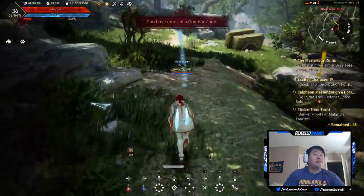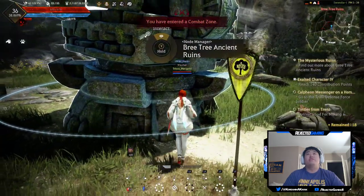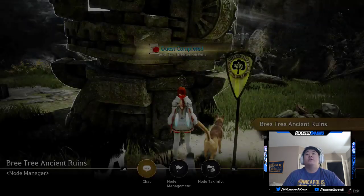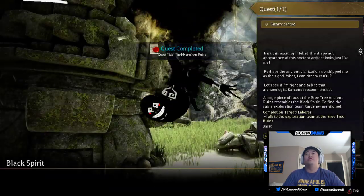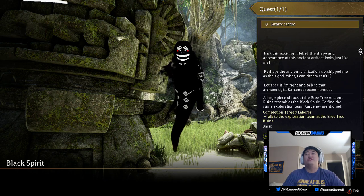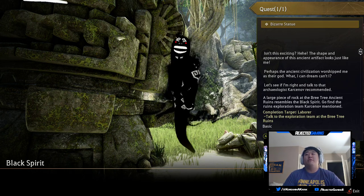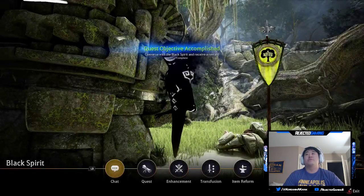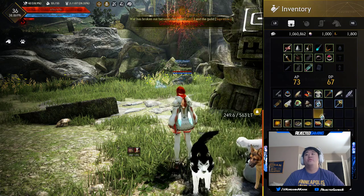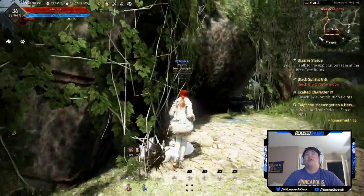We killed a large portion of this episode buying a new staff but I think it was worth it. Bree Tree ancient ruins - this looks familiar. It's as if these artifacts were carved to resemble the Black Spirit. These ruins look very old. The Black Spirit says the shape and appearance of this ancient artifact looks just like him - perhaps the ancient civilization worshipped him as their god. Let's talk to the archaeologist Carson. We got an ornament from the Black Spirit's gift.